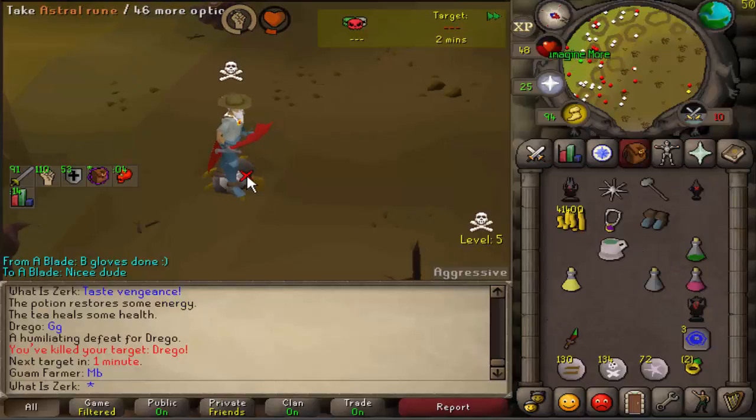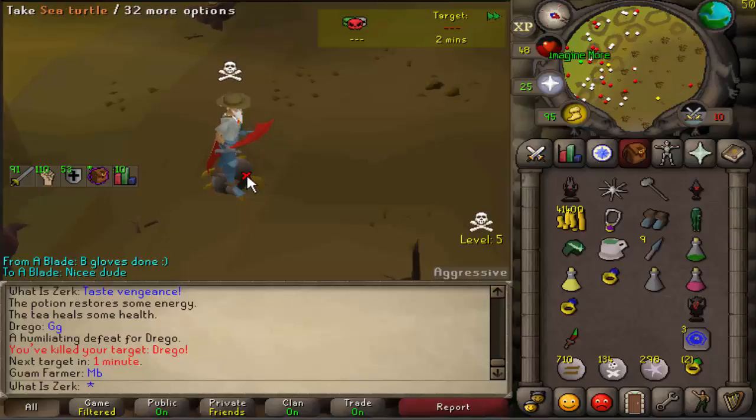We got that DDS spec in there - we was out of food on 48 hit points and would have had to sip some brews if he'd have carried on whacking us. Good fight to Drago.